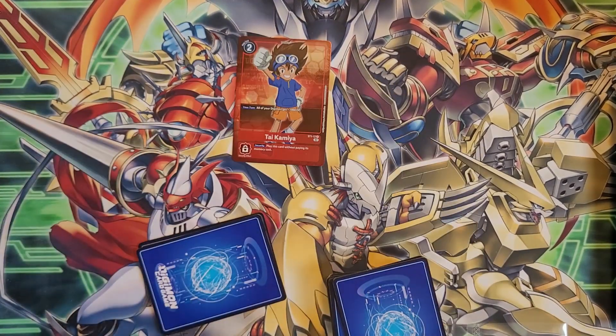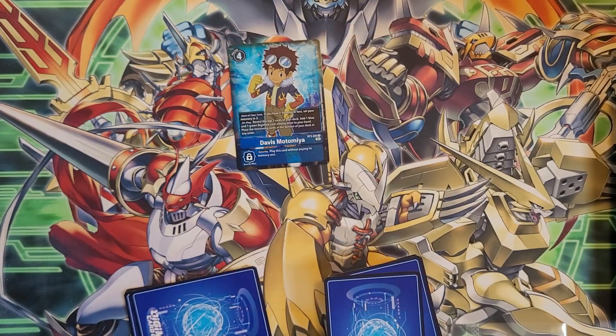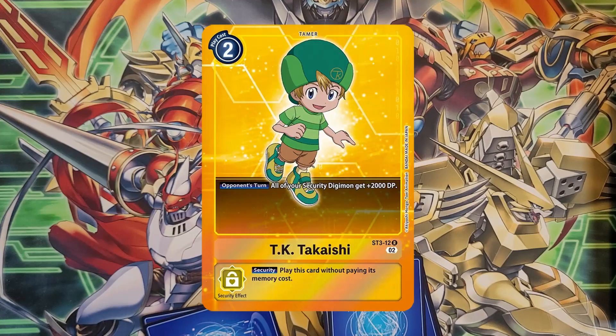You also get six promo tamer cards — reprints of previously existing cards. First, Tai Kamiya from Starter Deck 1: it's garbage. Play cost two; on your turn all your digimon get a thousand DP. Looks nice but no one's ever going to run it. Next is BT3 Davis — this thing needed a reprint badly. This is the most valuable card in the whole box; so many decks need it and it was in a 1.5 set so it was hard to pull. The memory setter fixes you at three; on play look at the top three and grab a blue and a green. Imperial and armor decks both want this.